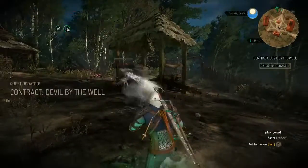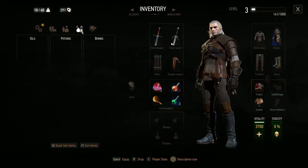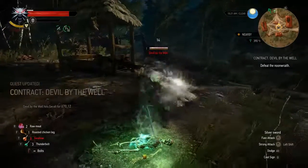The fight starts just after you burn the corpse and the bracelet. The first thing you want to do is apply your Specter Oil to your Silver Sword, because obviously that's what you're going to be using since you're fighting a monster.